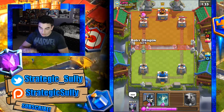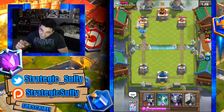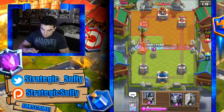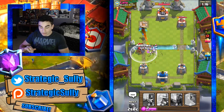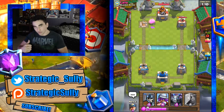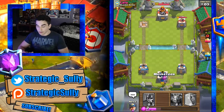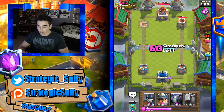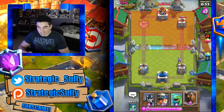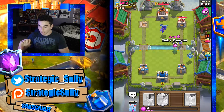It's either going to drop skeleton army on the musketeer or executioner on the miner. Sure enough musketeer connects to the tower — absolutely huge. Let's drop a baby dragon because I think he wants to send in a skeleton army, and if not, baby dragon will take out the executioner and start working on the tower. We're able to take it out with our level 5 baby dragon. Let's drop some tombstone action and some arrows — we take out that level 2 sparky. Let's drop a mega minion and then a lava hound. He has the skeleton army, so let's drop a baby dragon.